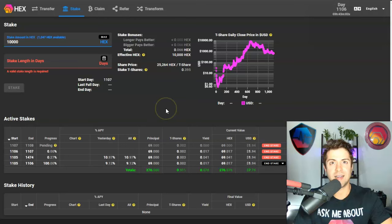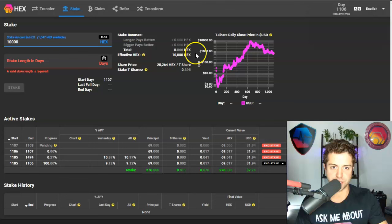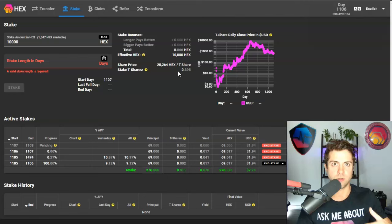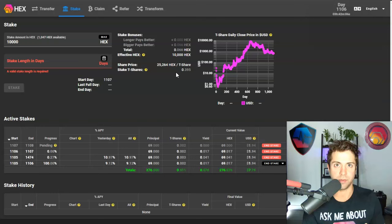People ask when they should stake Hex, and the simple answer is: always last week. You should have always staked your Hex yesterday — I'm being facetious, of course — but it's always a better idea in terms of the share price to stake Hex earlier and not later. The moment you have enough Hex and you want to create a stake, there's really no sense in waiting because this share price is always going up every day. Your ability to generate a higher yield goes down ever so slightly every day, so just go ahead and do it as soon as you can.